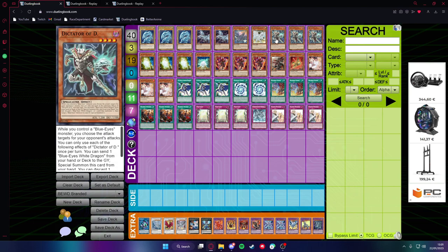Then we have triple Dictator of the 2D card. It's really insane because it's just a special summon that acts as a foolish burial for Blue-Eyes. The other effect as a Blue-Eyes card is to special summon from the graveyard another Blue-Eyes monster, which is really, really good. Easy inclusion in the deck.